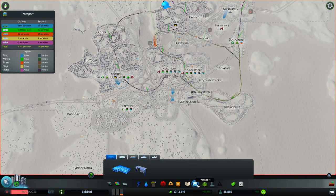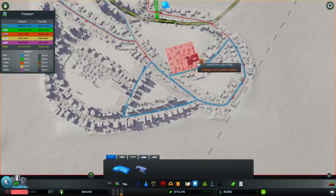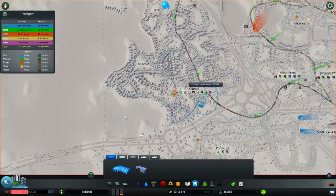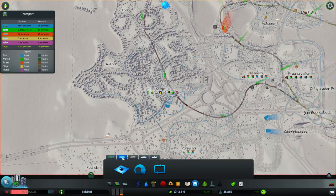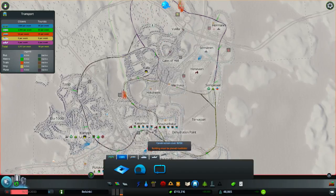Then we have public transportation, and there are five types of public transport in the game. There's buses and we have bus routes going on around this area, and pretty much everywhere. Buses are very important to use. Then we have a metro system — the more darker lines going around in the circles here, that's the metro system we have at the moment.